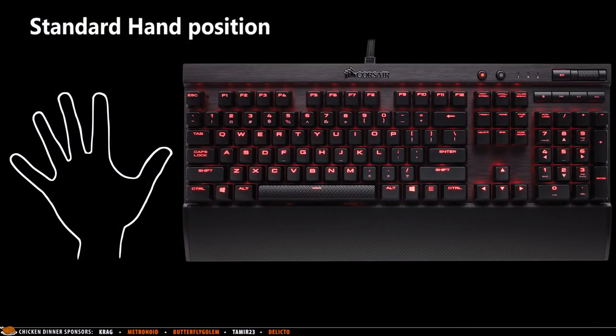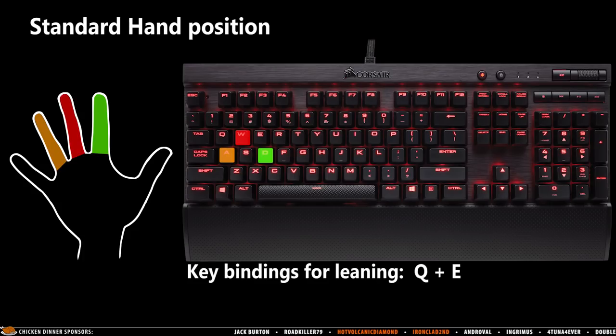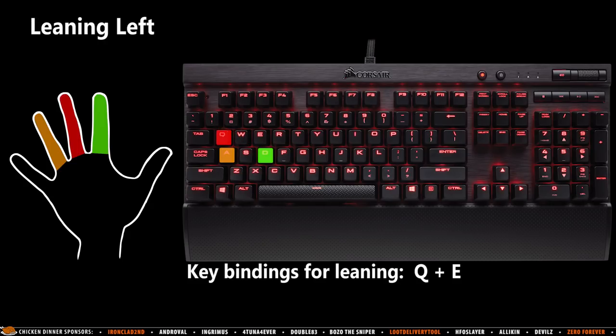Let's keep it super simple. A standard hand position will place your ring finger over A, your middle finger over W, and your index finger over D. I use the standard key bindings Q and E to lean — just move your middle finger to Q to lean left or E to lean right.